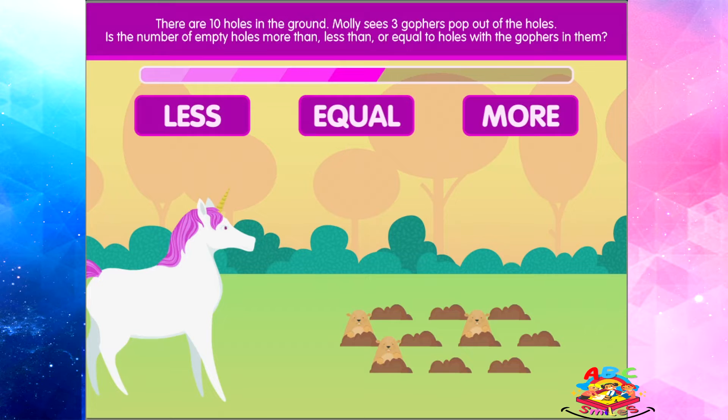There are ten holes in the ground. Molly sees three gophers pop out of the holes. Is the number of empty holes more than, less than, or equal to holes with gophers in them?